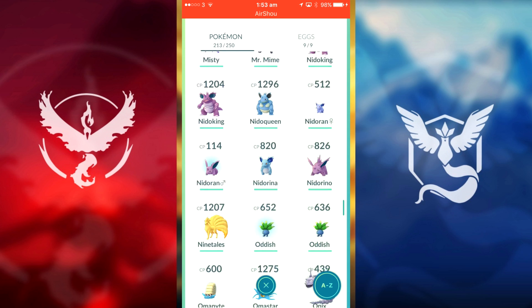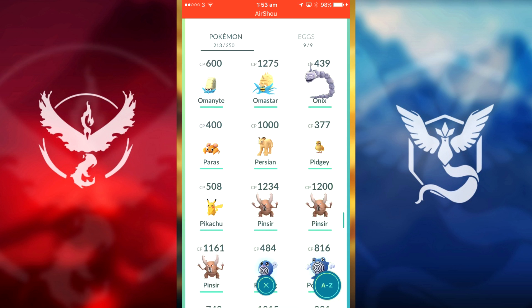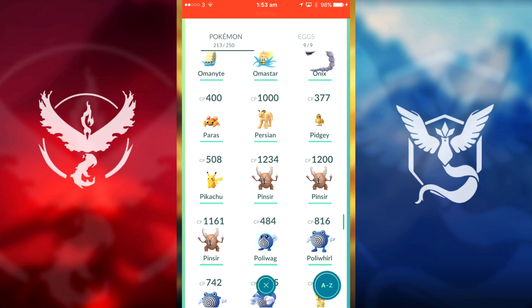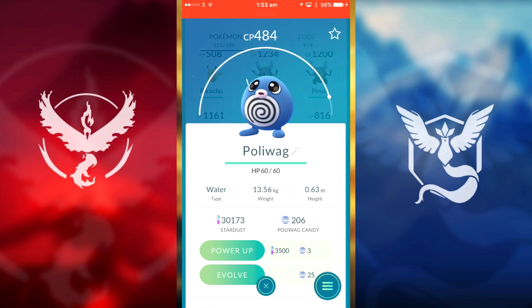We already have a Nidoking so we'll hold back on that. We could do the whole Oddish evolution line. Oh my god guys, I forgot — we can evolve our Pikachu into a Raichu again this episode! Let's also check our Poliwag situation.